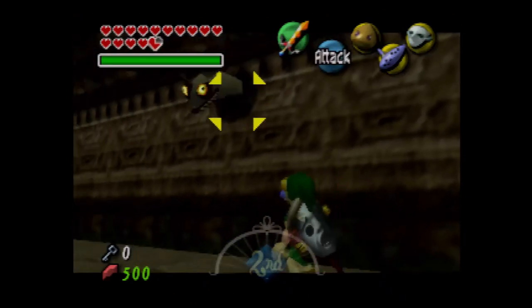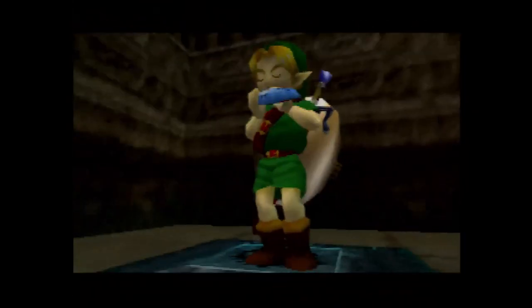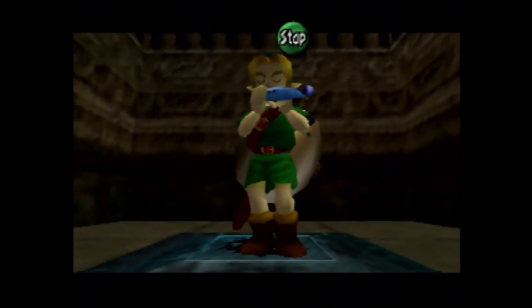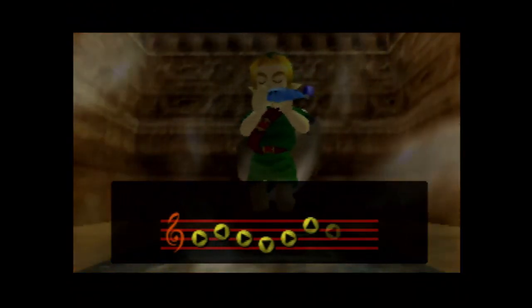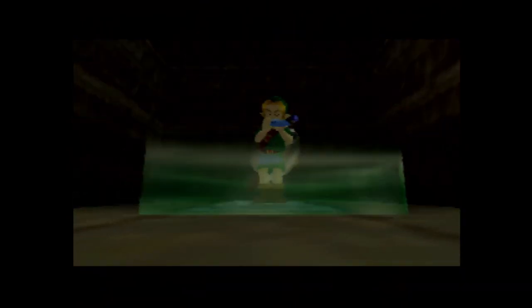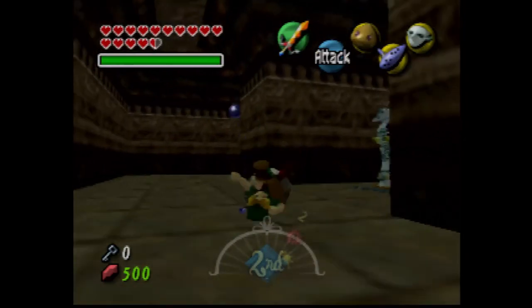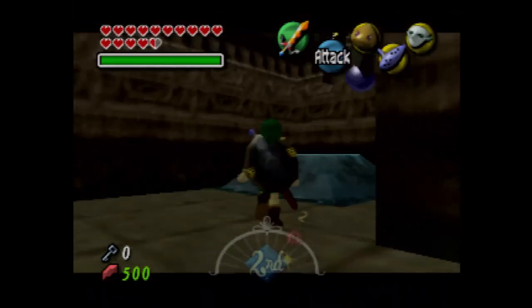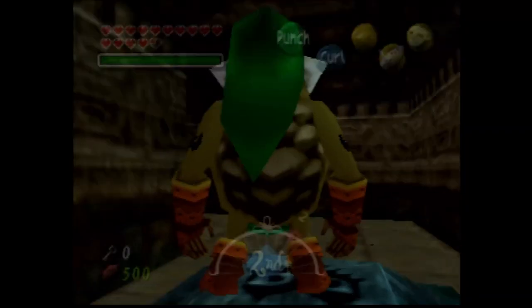Let's see if I can use my shield to block it. Except I can't quite. We're gonna play Song of Emptiness with normal Link. You don't play Song of Emptiness as frequently in the temple as you do climbing up, but you do play it a few times. There's this giant switch right here. Only Goron Link can use that one. That gets the door open.